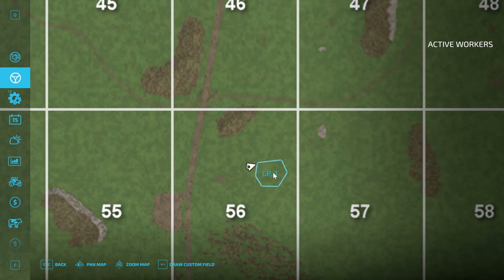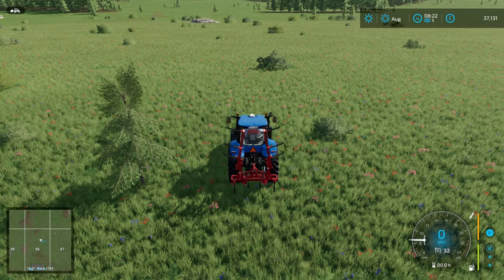If for whatever reason you're not happy with your custom field, you can click on it, rename it if you want, or you can delete it. Then go out of there and go back in.